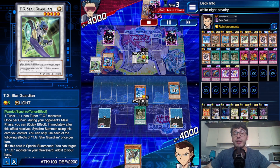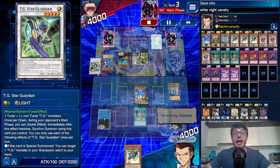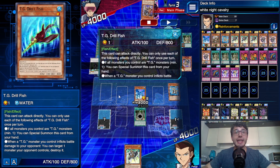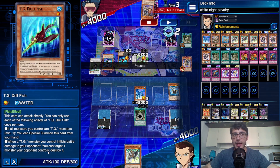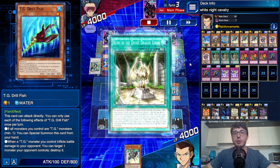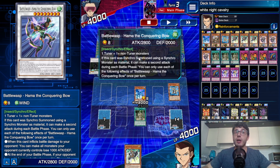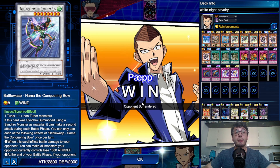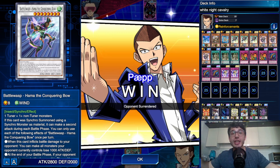Flight Control — but he cannot use the effect of Star Guardian to special summon another monster, so he has to rely on his Drillfish, then Warwolf — but keep in mind that Drillfish was special summoned from the hand, so it gets its effect negated — this means it cannot attack directly. That's pretty good, because if this attacks directly it would target a monster your opponent controls and destroy it — so this was pretty tough. He goes with Warwolf, and then Barrowwolf to attack twice — but Barrowwolf's effect is negated as well. He goes into the battle phase wanting to attack with Drillfish to pop my White Night Dragon and then attack twice with Barrowwolf, but he couldn't because it was all negated. There you go.